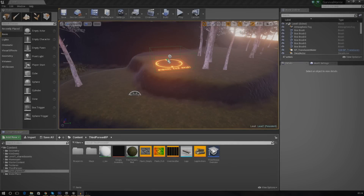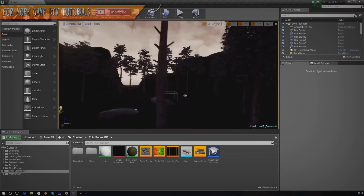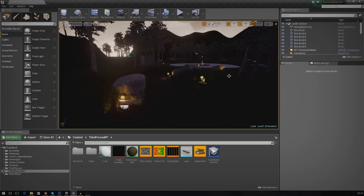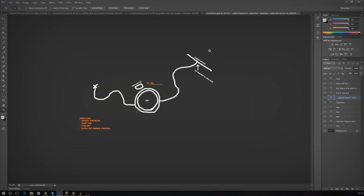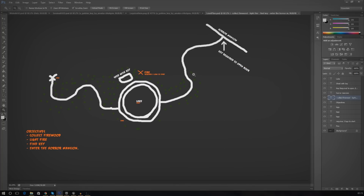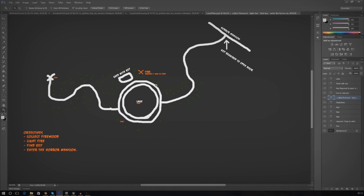Hello and welcome back to the Unreal Engine 4 survival horror game series. Today we are continuing with the objectives. Over the last few videos we've been working on collecting firewood and lighting the fire. The next objective is picking up a key item and using it to open a door and access the horror mansion. Today we'll import the models for the key, set up the user interface, and go over the script so the engine knows whether we have the item.